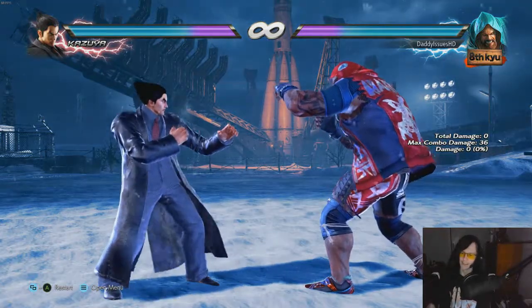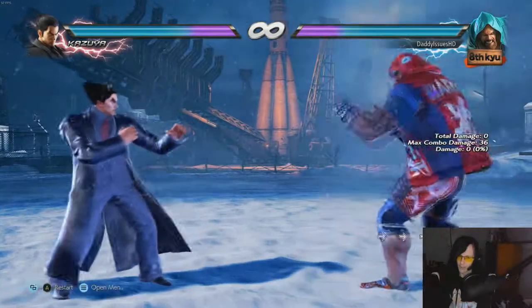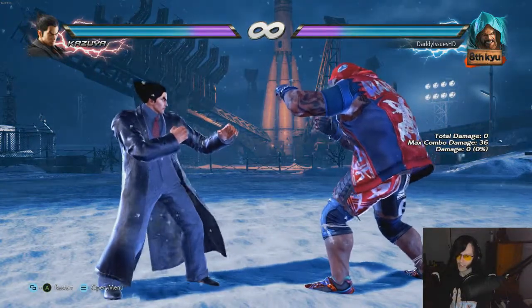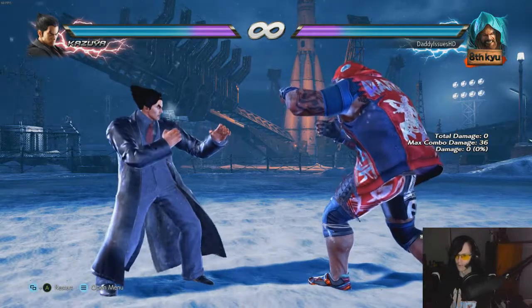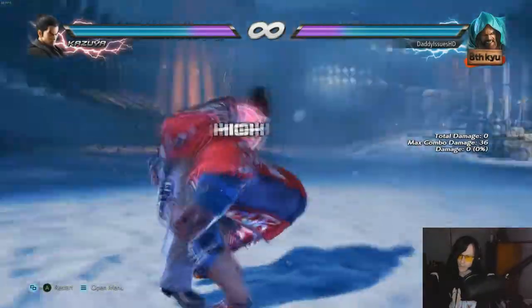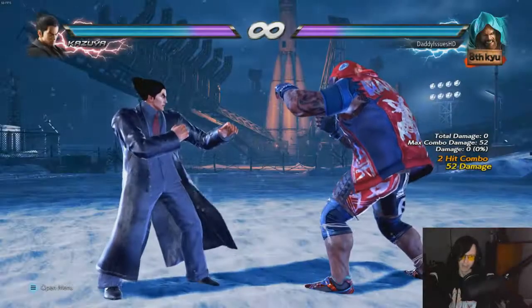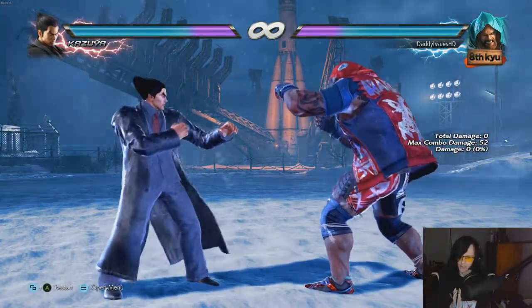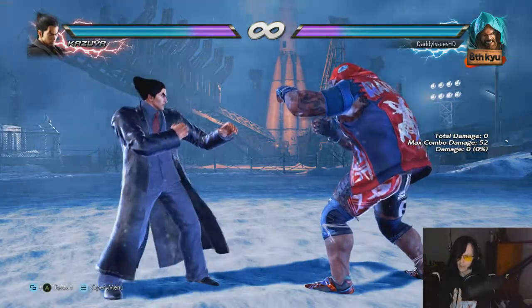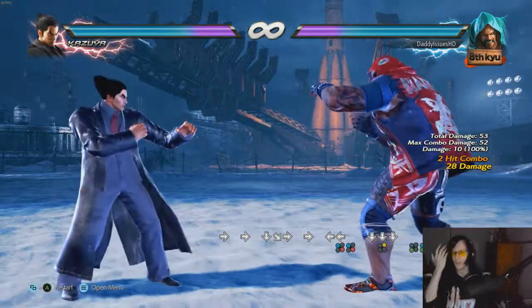Hey guys, it's your boy daddy issues back again. Today we're gonna take a look at big old Marduk and why he's such a powerhouse character with so much damage output — it's insane. It's probably one of the best damage outputs in the game, just because of Marduk's tackle. It's his gimmick, it's extremely strong and makes his character such a menace — a terrifying mix-up. He has so many ways to get to that tackle stance, and that is his big game plan, trying to get in and get the mix-ups. A lot of moves will just get straight into a mix-up and then boom — tackle, 67% of your health.